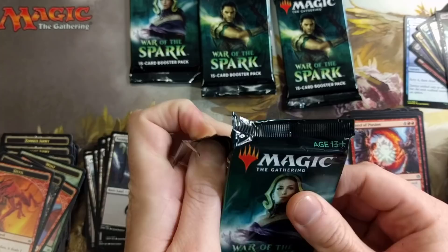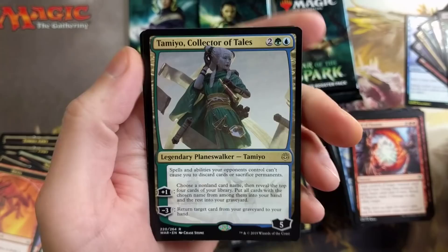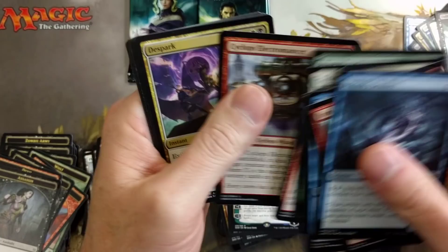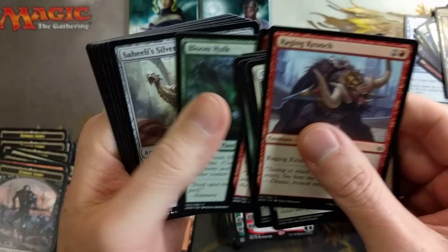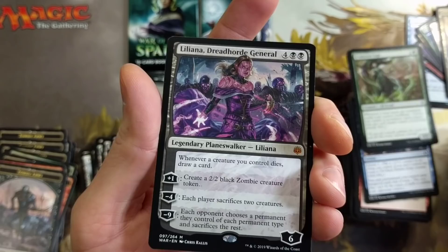Tamiyo, Collector of Tales — nice pull, and that's recently gone up in value as well. Pretty cool. We're down to four packs now. Cyclops Electromancer, Spark God-Pharaoh, Chandra, Fire Artisan foil, Soul Diviner. It seems like if you get one rare foil, you get two rare foils in your box — pretty nuts. Evolution Sage again — wow. Emergent Zone, great card.